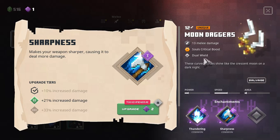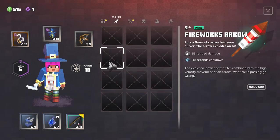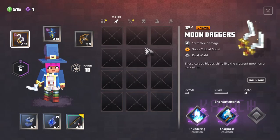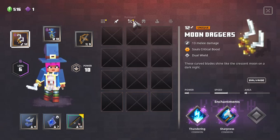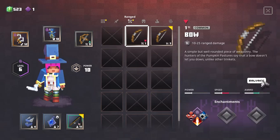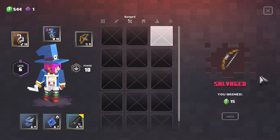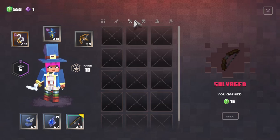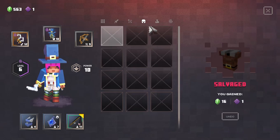Soul's Critical Boost? Okay. And Dual Wheel, which I love. I don't even got to use these yet. I don't even got to use these, but I don't really like the scattershot, but it's all right. Salvage this, give me a point.